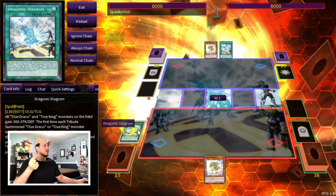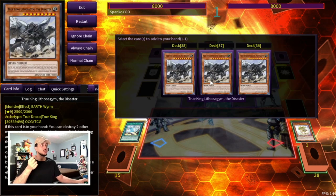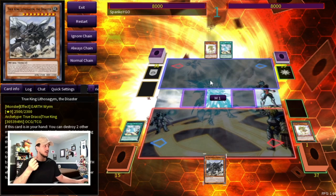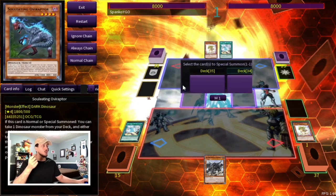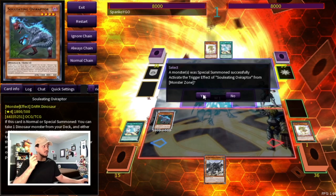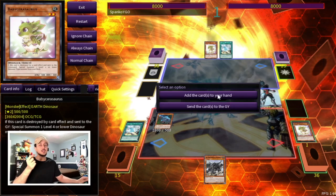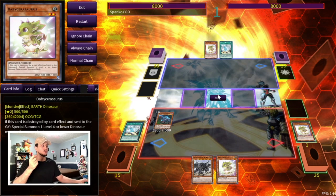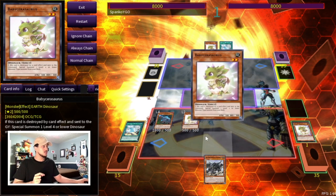Let's start by activating our Diagram and using its effect to pop the Baby Sarasaurus in our hand, searching Lithosadrum from our deck to our hand. We then activate the Baby Sarasaurus effect in the graveyard to special summon an Oviraptor from our deck directly to the field, activating its effect to search another Baby to our hand. We still have an extra normal summon, so we're going to normal summon the Baby Sarasaurus.